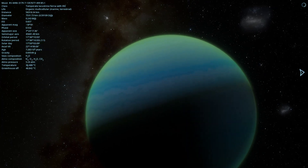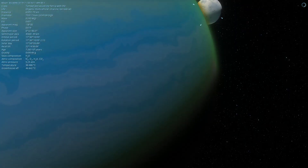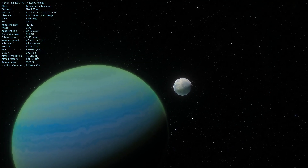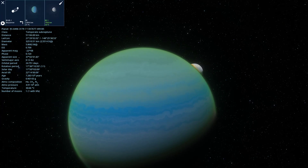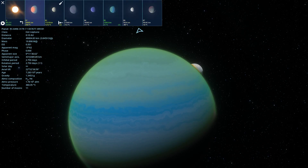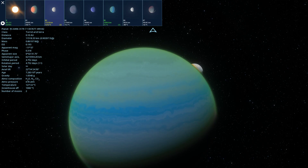Very interesting color — I'm gonna presume that's green around the edge. What is the nature of this system? Hot Neptune, torrid arid terra. Torrid arid terra — that's quite the collection of words. Basically an incredibly hot, arid, rocky planet. Sounds like Arizona.